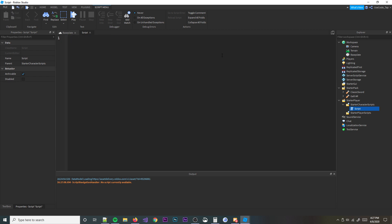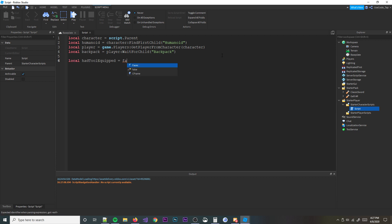Now we're going to write the script. First, define a few basic things: local character, then local humanoid equal to character:FindFirstChild('Humanoid'), then local player equal to game.Players:GetPlayerFromCharacter(character), and local backpack equal to player:WaitForChild('Backpack'). Then we'll make a variable: local hadToolEquipped equal to false.